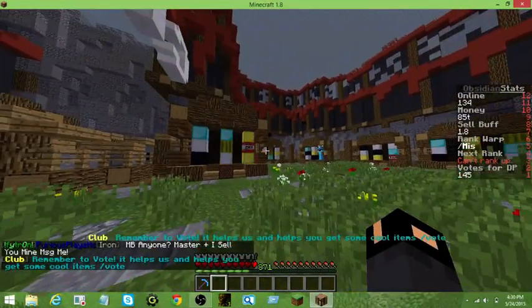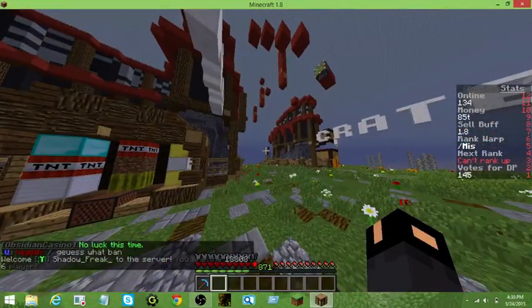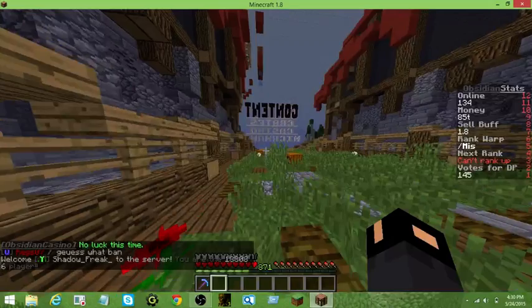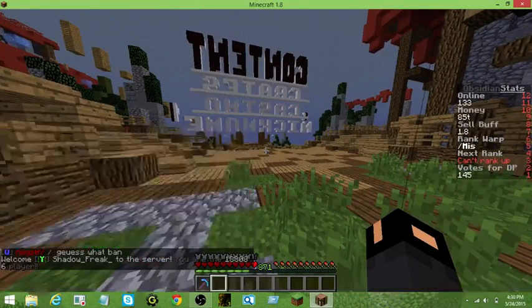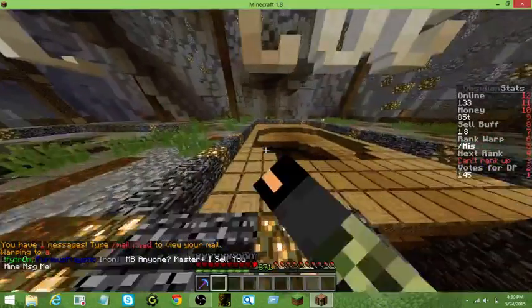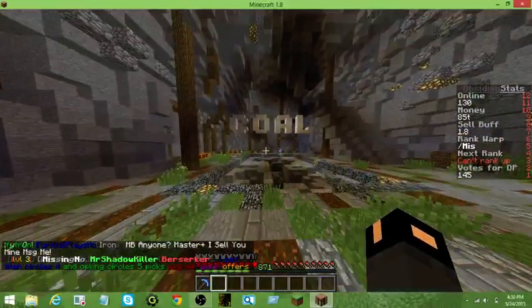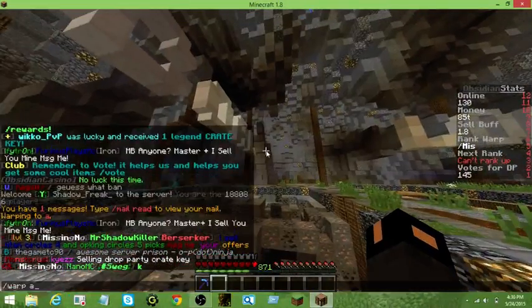Oh gosh, I'm lagging. No luck this time. I don't do this because it's not a great return. So let me go right into the mines. Work A is where you'll get wood, or you can get this from the shop. This is coal — this is where you'll get coal. Let me show you guys Work B.